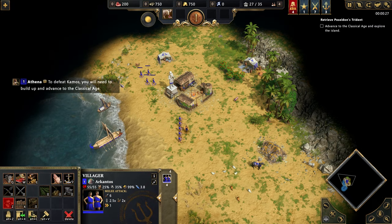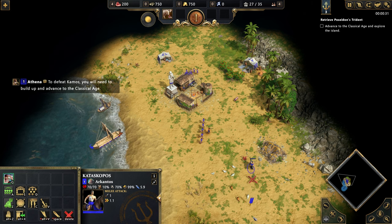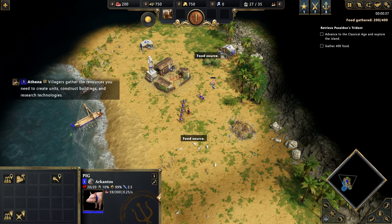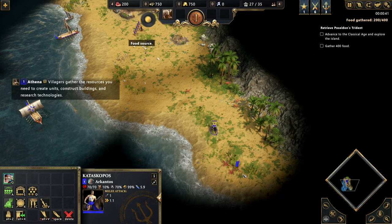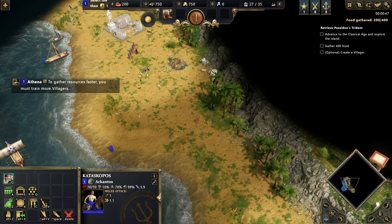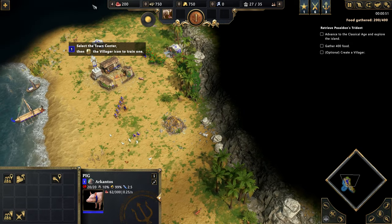All right, first mission where we have some buildings to build. To defeat Kamos, you will need to build up and advance to the classical age. Villagers gather the resources you need to create units, construct buildings, and research technologies. To gather resources, you must train more villagers. Oh, we got the pig here - let's take the pig back.